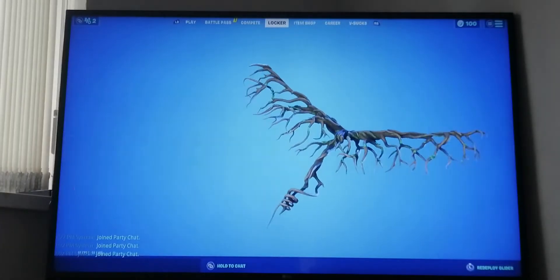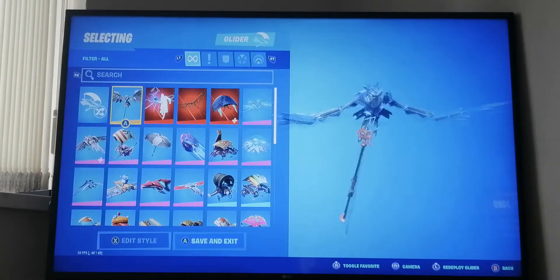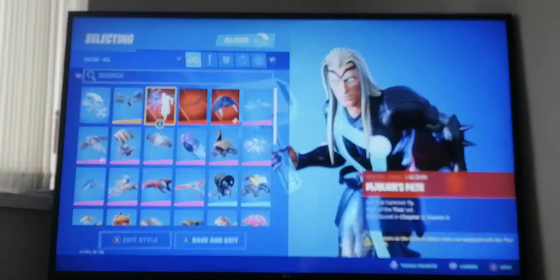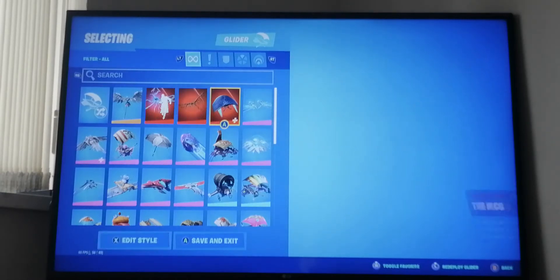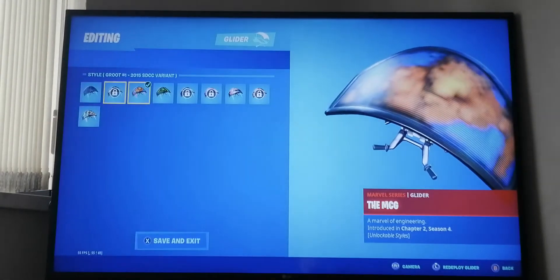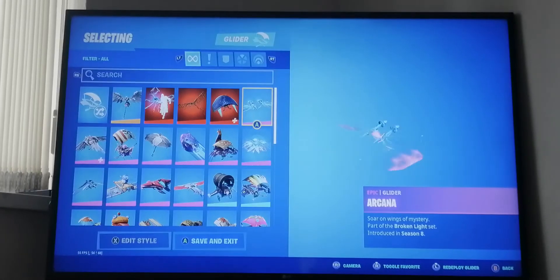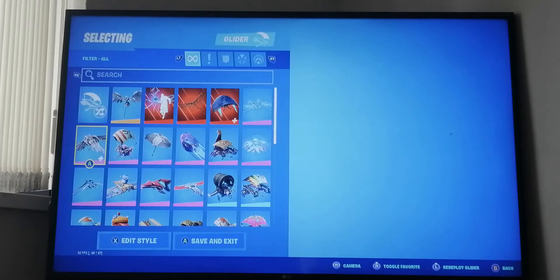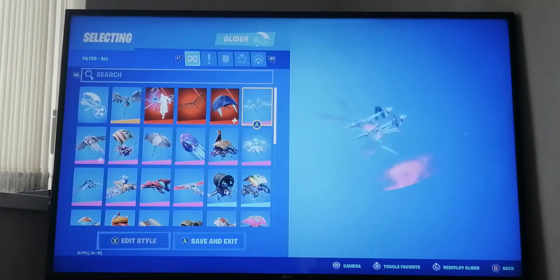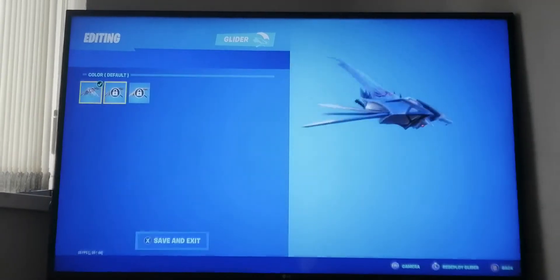Next up we have gliders. First we've got Owl from last season, a hammer from this season, Root Wing which is Groot's glider from this season, and some gliders from this season - I've unlocked five of them so far. We also got one for free in season eight - I think everyone who saw the event got it. From last season there's this glider where I didn't get the styles.